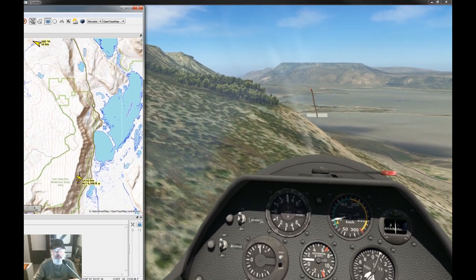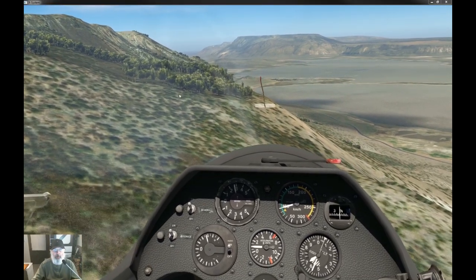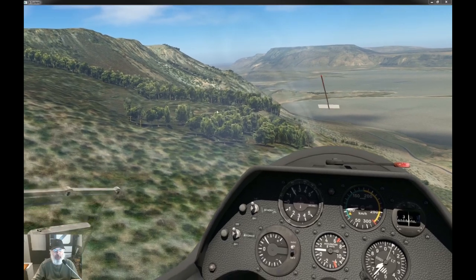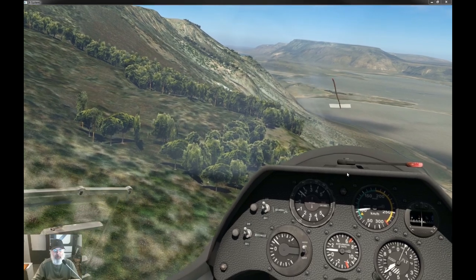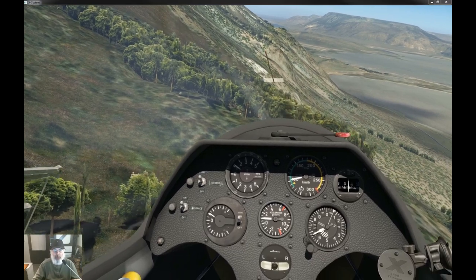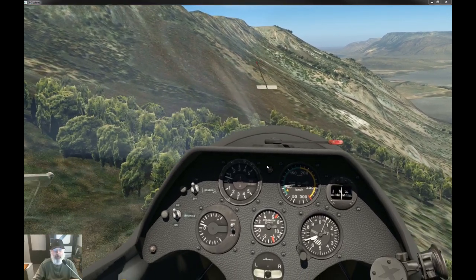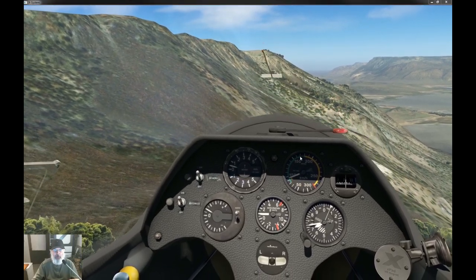We can go pretty far down here before we have to turn around. This section is not much of a slope so I'm a little wary about that. You also have to manage your energy — I'm going a little bit faster than minimum sink, but if you get into trouble near the ground you want a little bit of airspeed so you can pull back on the stick and hop over some bumps.